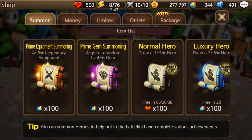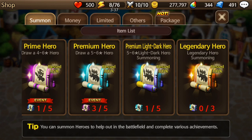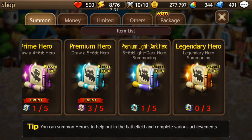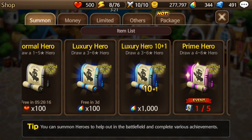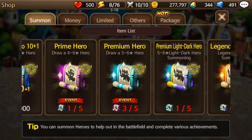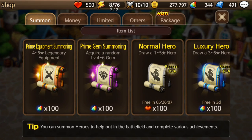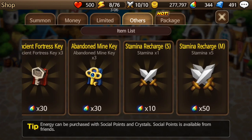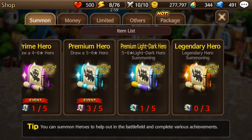Another way to get a legend is from the shop. If you go to Summon and scroll over, there's a Legendary Hero summon. Once you've summoned five Light/Dark hero summonings, you'll get one out of three for a legendary hero, and once you get three out of three you can summon a legendary hero. It basically costs money going through the tiers. Unless you really like this game and have disposable income, I wouldn't recommend rushing to get a legend that way — I'd just wait until you're doing 10+1 summons naturally.